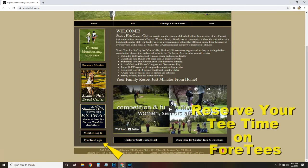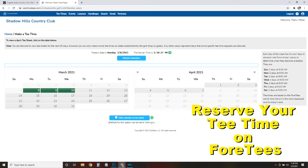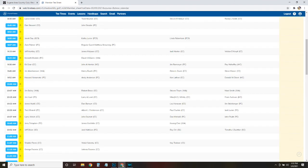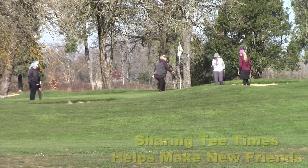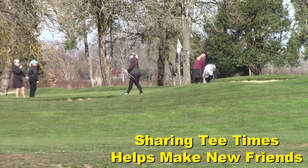Golf at Shadow Hills begins by signing up for a tee time on Four Tees. You're allowed to sign up two days prior to each daily tee sheet, and if you need help, give the pro shop a call. With full tee sheets becoming the norm, sharing a tee time with a single or a couple may be your best choice. It's a great way to get to know members and enjoy the camaraderie that Shadow Hills offers.